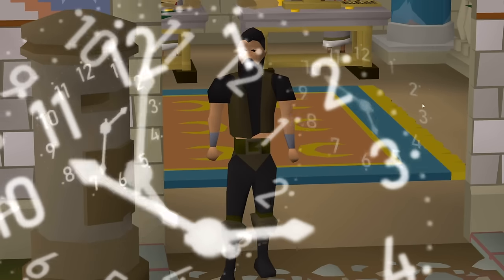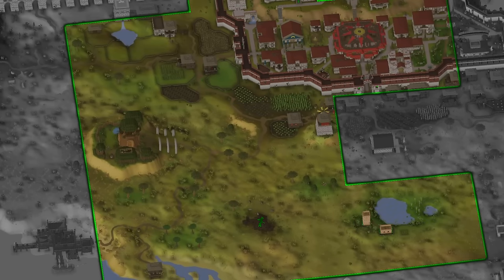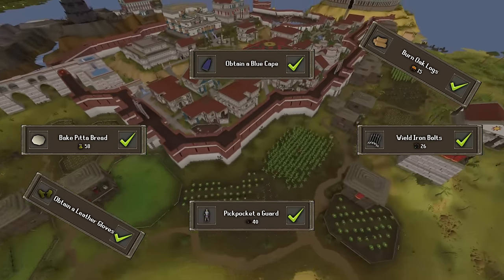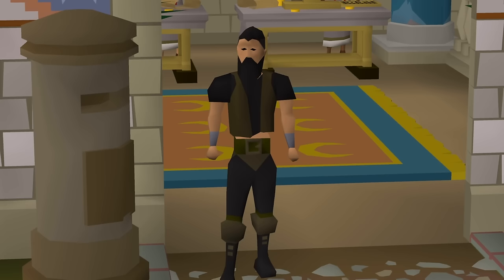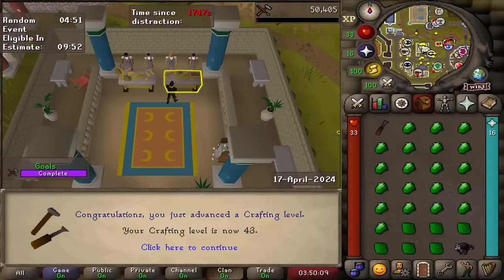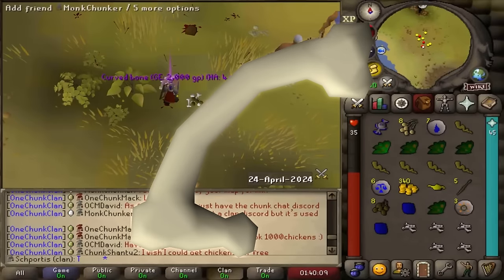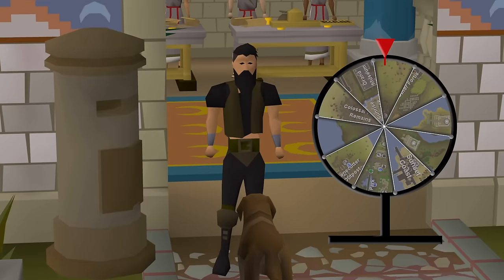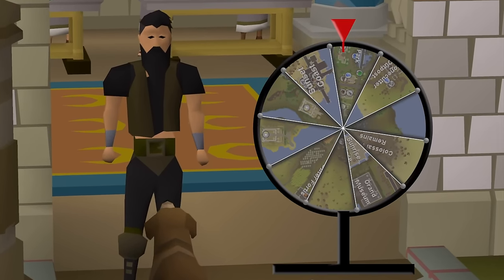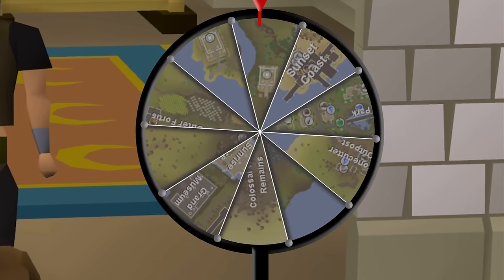I've spent the last 700 hours exploring the new continent of Varlamor chunk by chunk. We started with some easy grinds to get warmed up to this new account, then progressed to harder ones like getting 43 crafting primarily from bone statuettes and gem stalls, or getting the 1 in 5000 curve bone from hill giants. Our new chunk just might have the hardest grinds we've done so far, and it might have some other implications as well.